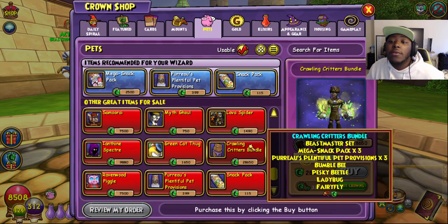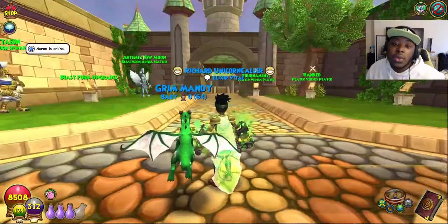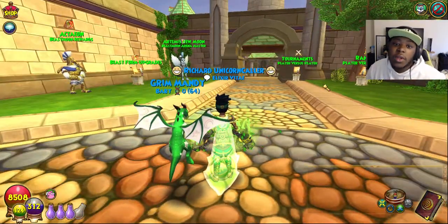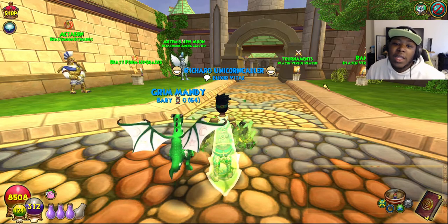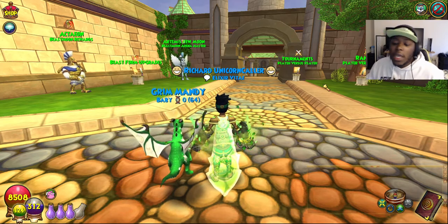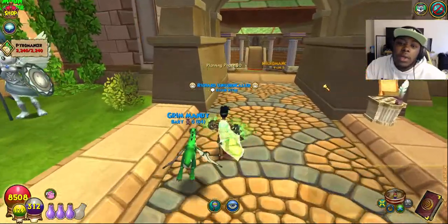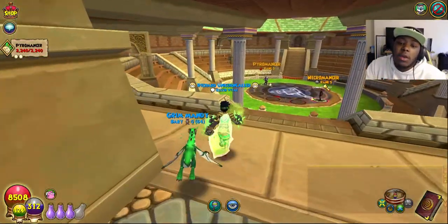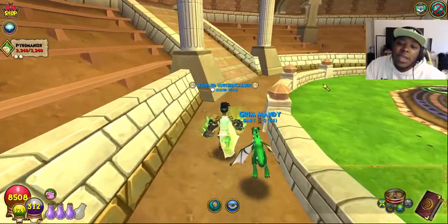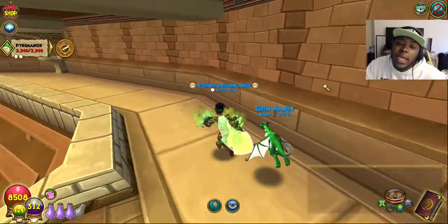Now, this isn't in the Crown Shop, but the Cuckoo Clock Gauntlet is back. It's actually a pretty fun gauntlet — I think you can get a paladin-type pet or something in there. It's a fun dungeon. If you want it, I think it's like 40 bucks — you know how gauntlet bundles are. It's available on the Wizard101 website, and that's through June 22nd, I believe.